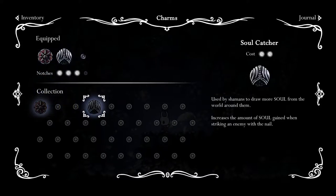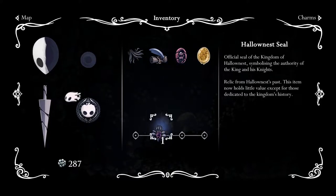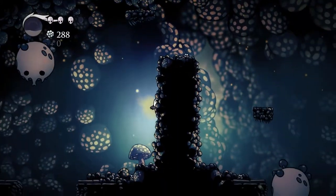I've got it here. The official seal of the Kingdom of Hallownest, symbolizing the authority of the king and his knights. A relic from Hallownest's past — the item now holds little value except for those dedicated to Kingdom history. There appears to be four of them to get. It doesn't actually seem to do much.